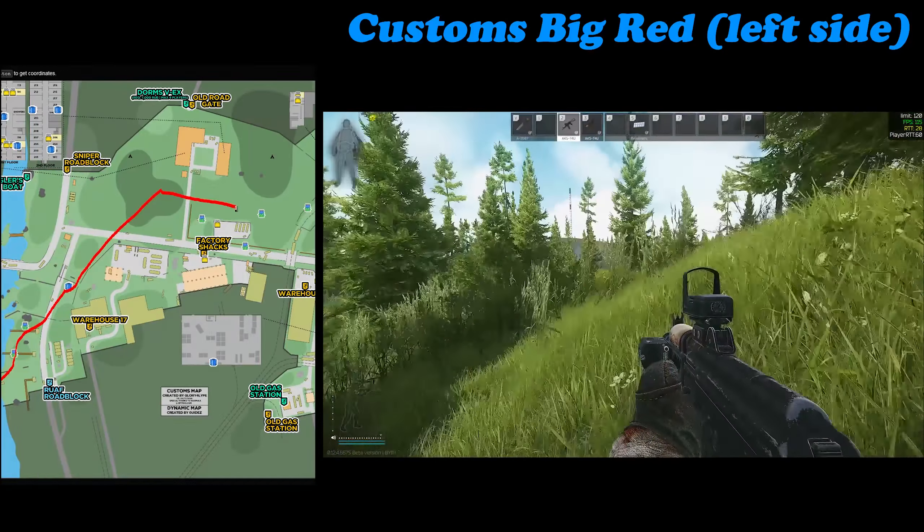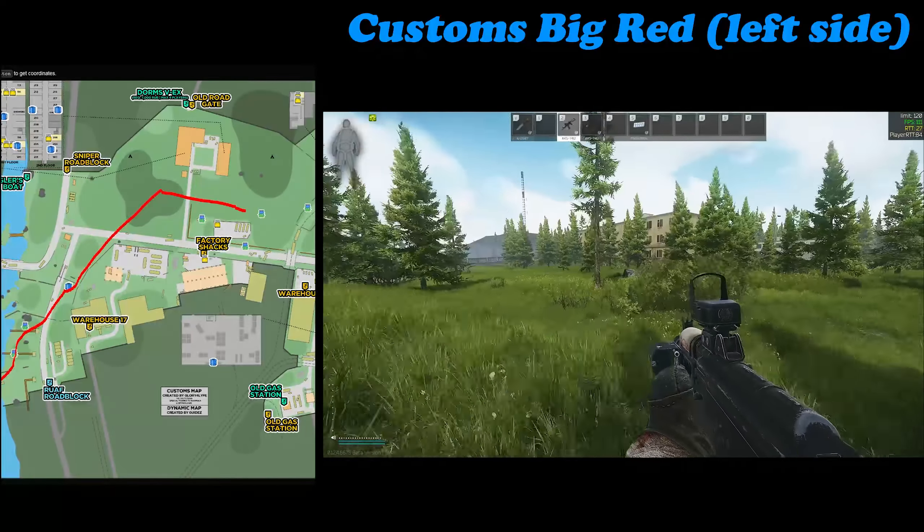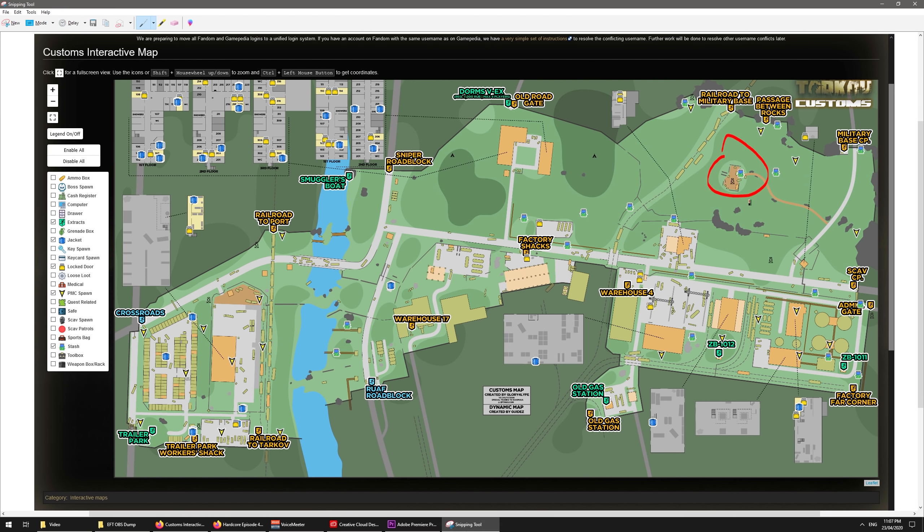If it's relatively late into the raid you can quickly grab the bus stop jacket and then continue to run across and head towards Dorms. It's up to you whether you want to go to Dorms or cut across and start hitting up other hidden stashes, but I'm going to base it on the fact that you're going to head up to Dorms first.